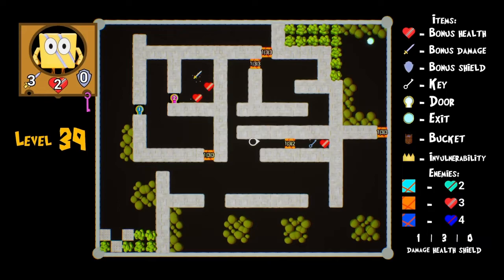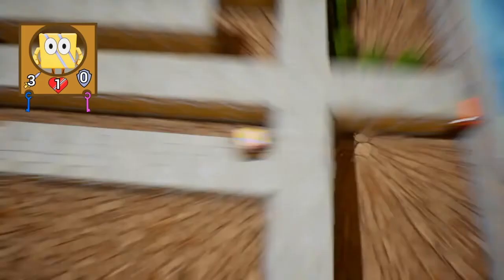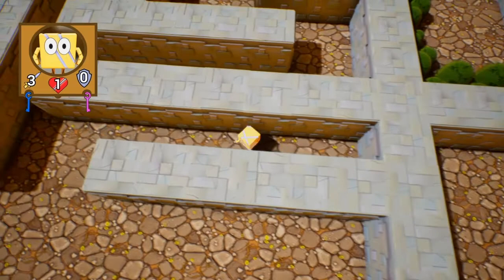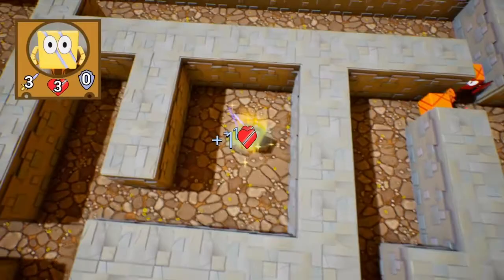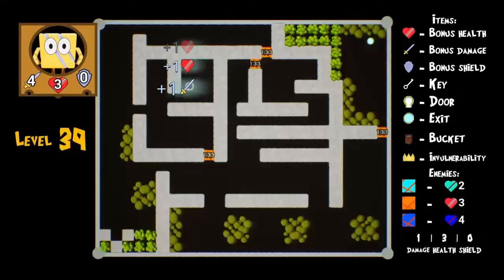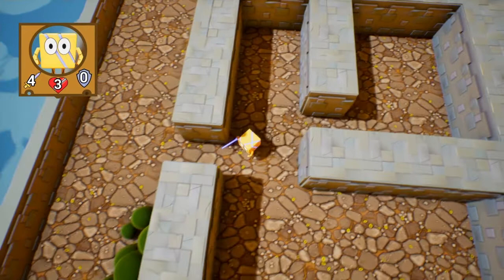We need the blue key — at least we get extra health. Is that enough health? You get a gold trophy called Key Master, which means you have to hold both the blue key and the purple key at the same time. So this is the level for that. Are we strong enough? Yes, we should be strong enough to beat the exit guard. We have enough attack over his three defense, and that's it.